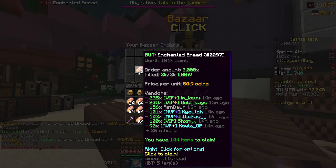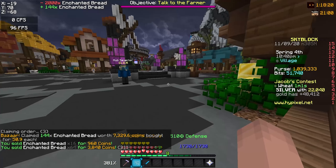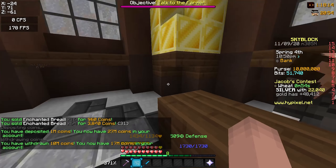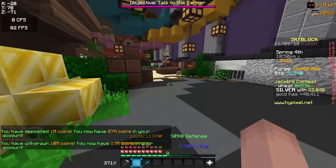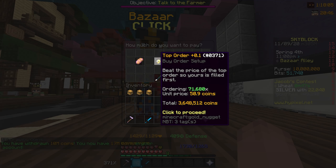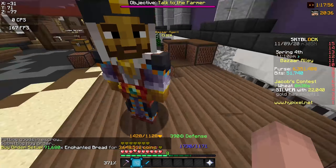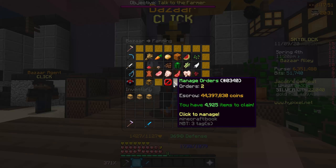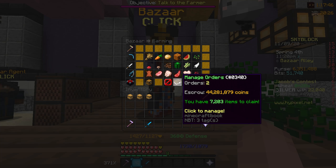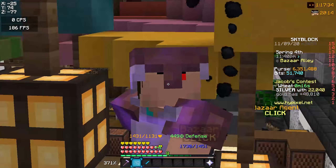So here's how the money-making method is gonna work. First let me cancel this order and sell all this enchanted bread. The event is going to end in one minute, so I'm going to take out 10 million from my bank and make an order for 71,000 enchanted bread — this is gonna cost me about 3.6 million. Already in 5 seconds it's up to 6,000 and 7,000 — everyone is instantly selling hundreds of thousands. I'll check back once this order fills.